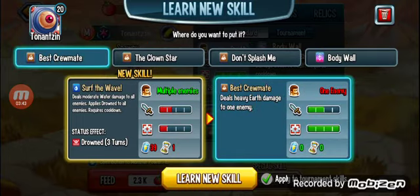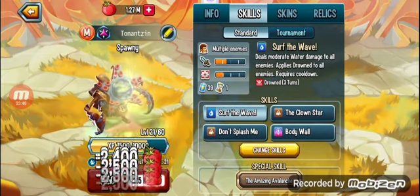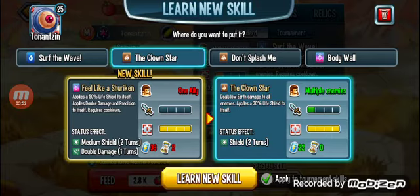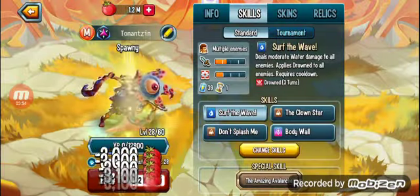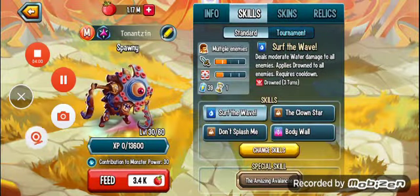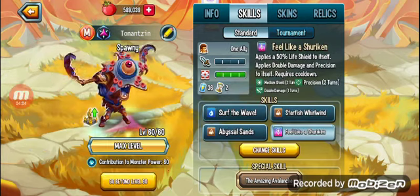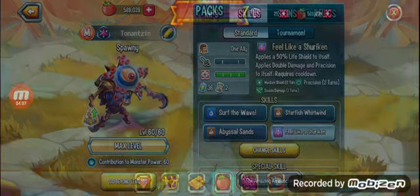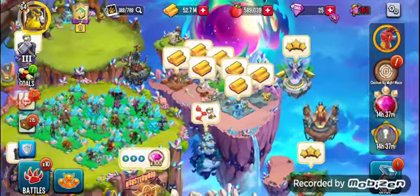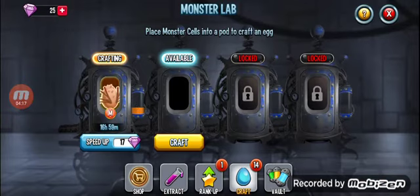Water attacks will definitely work on fire types. Let me just feed this one up and I'll be back in a second. All right, so now we've done that — we are actually really low on food — but we've fully done that one.